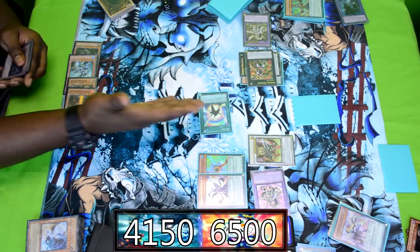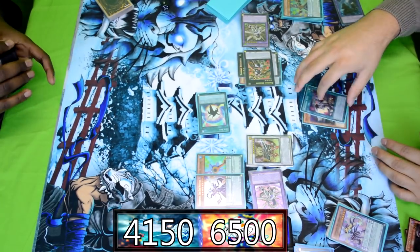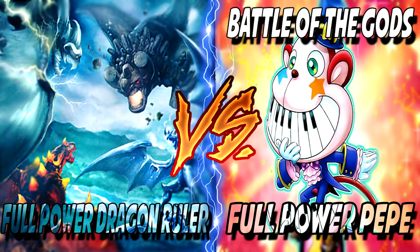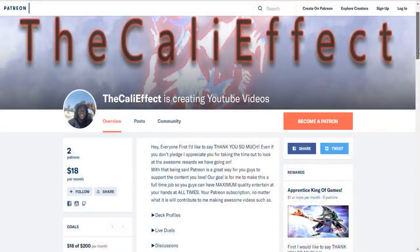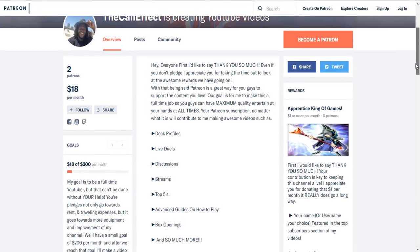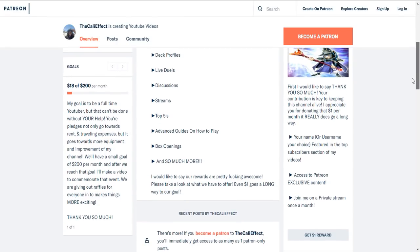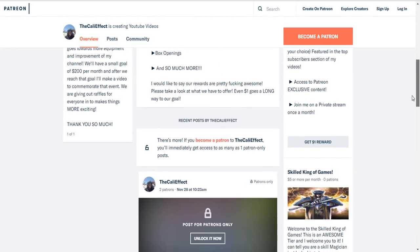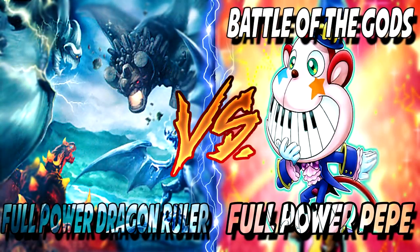That's too good — Pepe wins and takes the overall match. They're going to be going through a gauntlet: people have been saying Pepe is the best deck of the format, so we put it against Dragon Rulers and possibly against a couple of other decks — hopefully before going against full power Toadally Awesome, because I know that's the matchup you guys have been waiting for. Thank you so much for watching another segment of Kali Effect. If you'd like amazing rewards and perks, check out the Patreon. Please like, comment, subscribe — but most of all, enjoy.